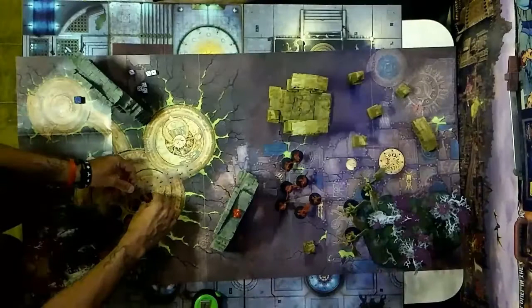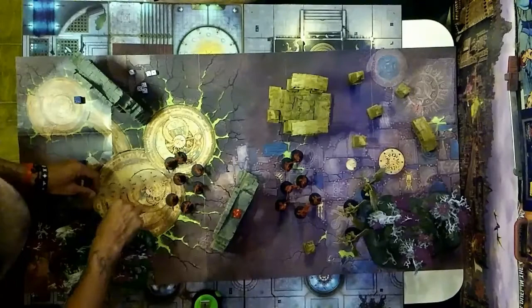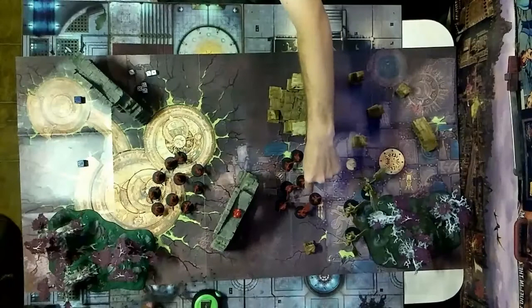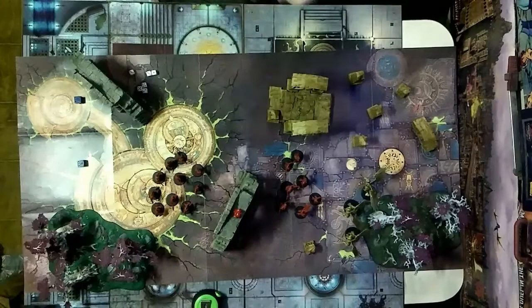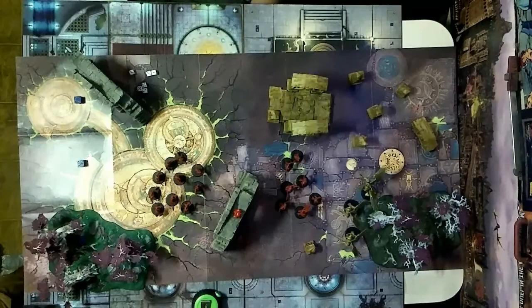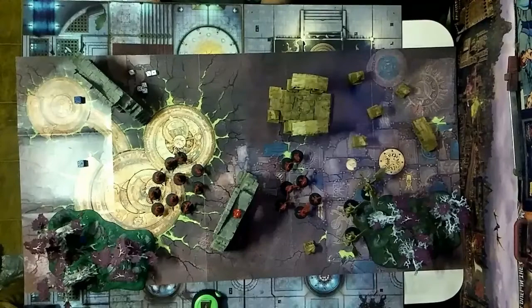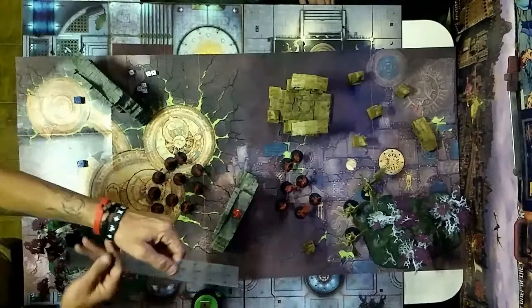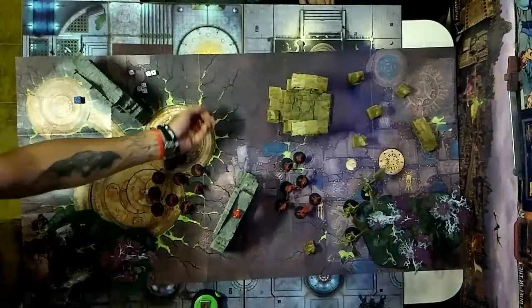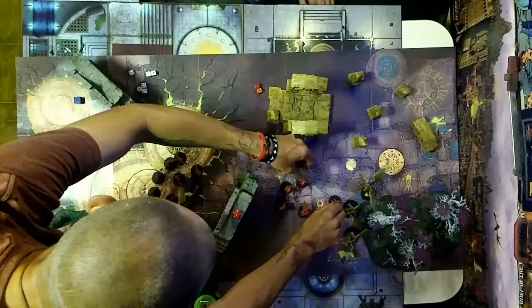The icon bearer adds one to bravery for all models in the unit — good to know for the next battleshock phase. The hornblower adds one to run and charge rolls. No missile weapons, so trying to charge — three inches away, double ones would fail. Rolling a five, so able to move in five inches. The first guy makes contact and everybody else spreads out.